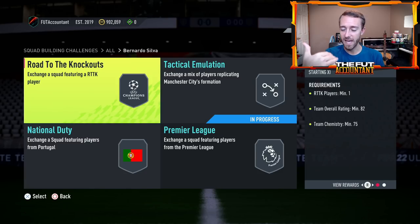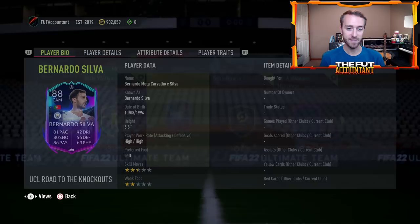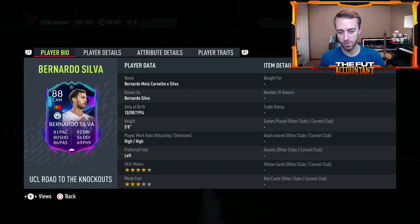They have required promo cards in SBCs that come out during the second week, which is kind of crazy. So basically all the quote-unquote discard Road to the Knockout players have risen because this SBC is incredible value. This Bernardo Silva SBC — fantastic value. It's almost guaranteed to at least get one upgrade. High work rates. He's going to feel incredible in game with that agility and balance. I know he does not have finesse shot trait and only a three-star weak foot, but for a Premier League SBC, a lot of people who were using Bruno Fernandes are doing this Bernardo Silva SBC for the upgrade he got.